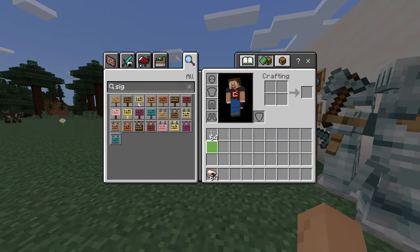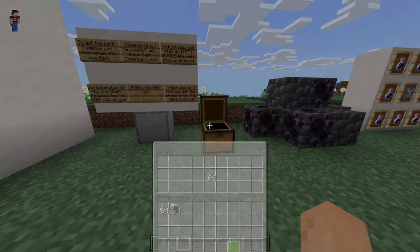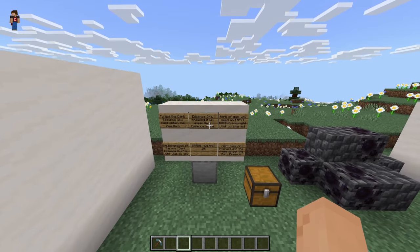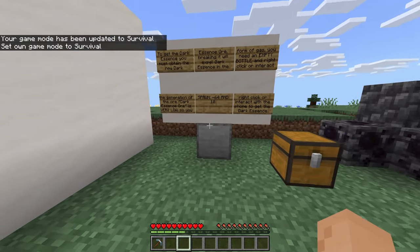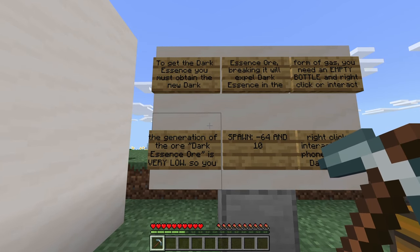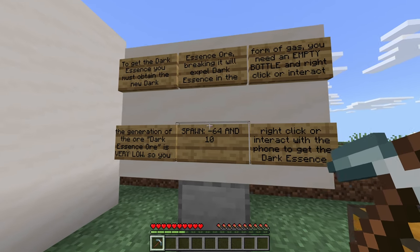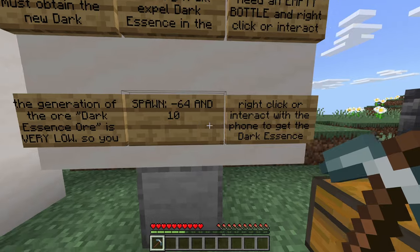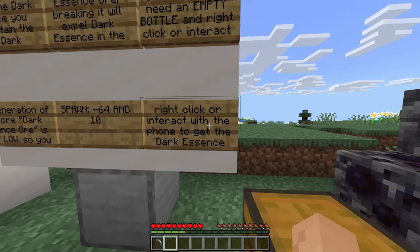You may be wondering how you get the dark version shown at the start. This add-on has a lot more to offer. To get the dark essence, you must obtain the new dark essence ore. Breaking it will expel the dark essence in the form of gas. You need an empty bottle to right-click or interact with it. The generation of the ore is very low — it spawns between negative 64 and 10. You can also right-click or interact with the phone to get the essence, which is for Minecraft Pocket Edition users.